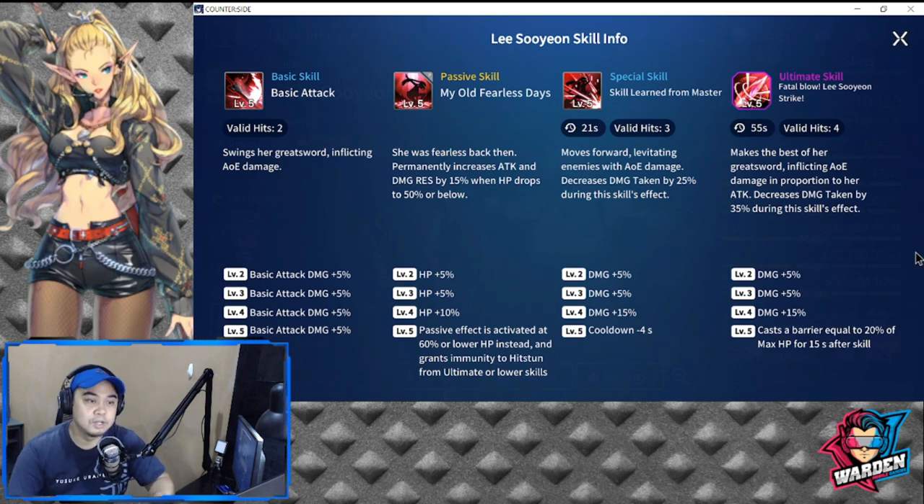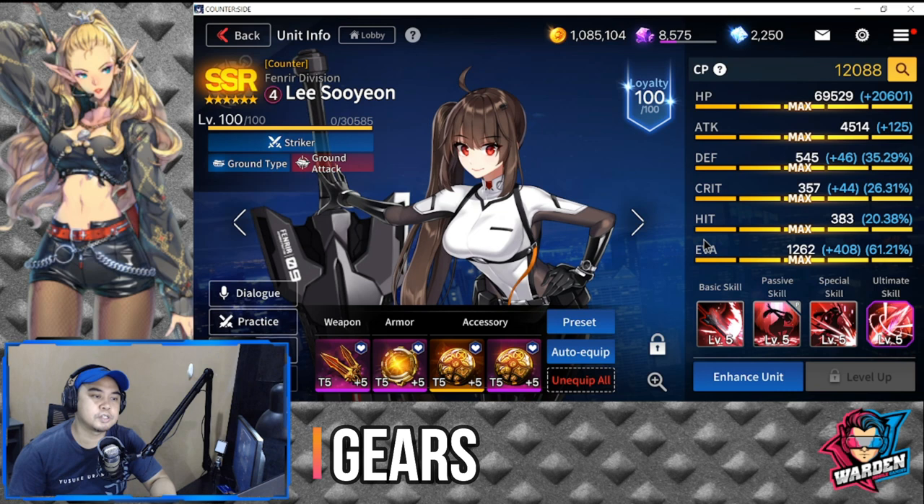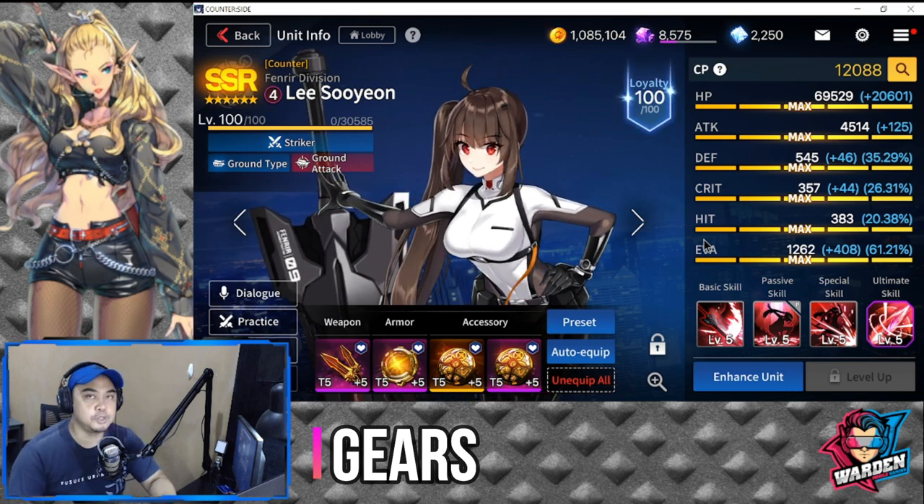Her ultimate makes the best of her great sword, inflicting AoE damage in proportion to her attack and decreasing damage taken by 35% during the skill's effect. At levels two through four it adds 25% damage. At level five, it casts a barrier equal to 20% of max HP for 15 seconds after the skill hits — another reason to increase her HP.